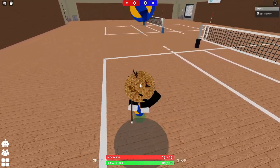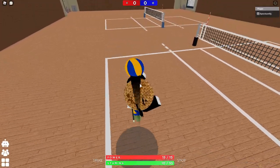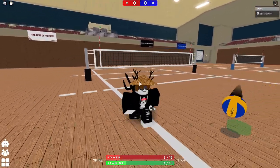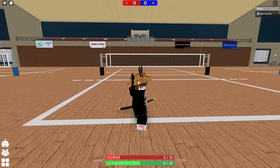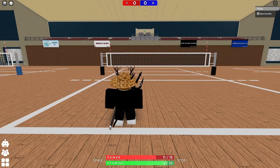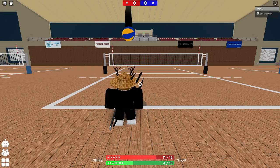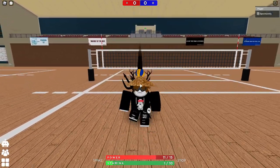I'll teach you how to do it anyway. I'll just give you one more demonstration. You have stop on, 11 power, you wait till it goes down about your waist, and while it's going down you spam T — there, you just glide and it works.